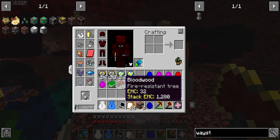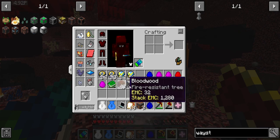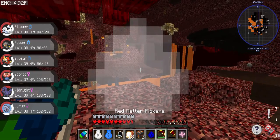Got an egg. Fire-resistant tree — Bloodwood. I'm not sure what the difference is between the two types, but not too important.